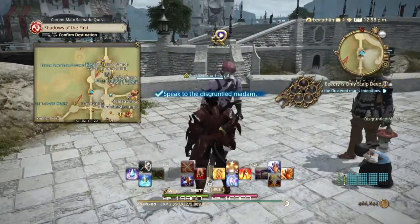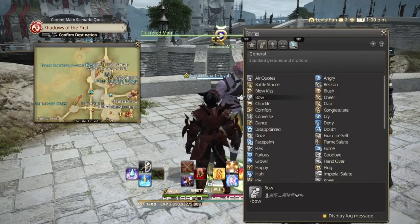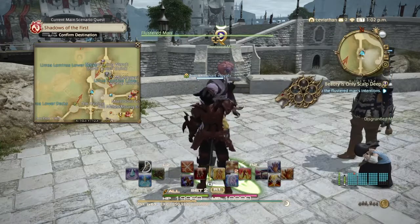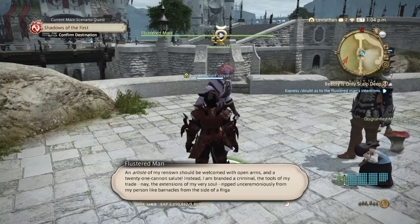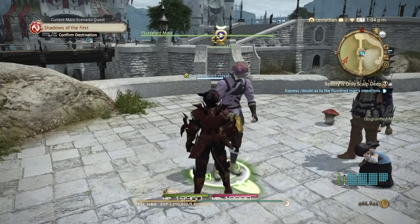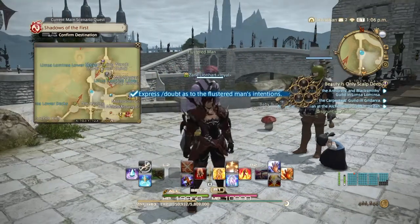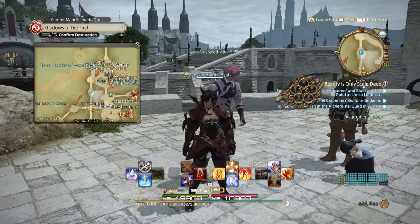Now we need to go to the Disgruntled Madam, who is right over here — we'll go north and wrap around. We need to cast doubt on him, so go into your emote menu and cast doubt on him. After that, we need to go talk to the Blacksmith in Limsa Lominsa, the Carpenter in Gridania, and the Alchemist Guild in Ul'dah.